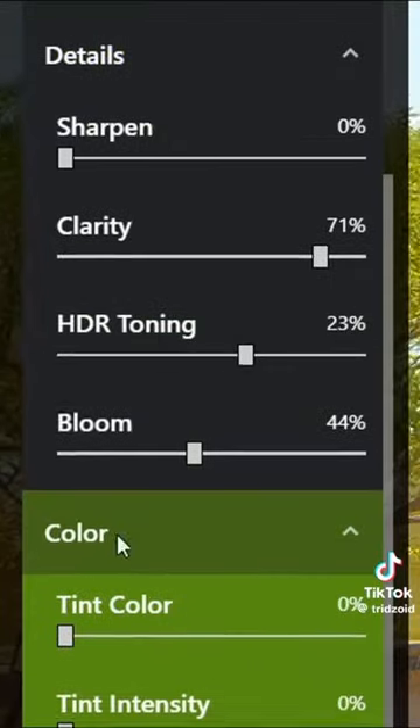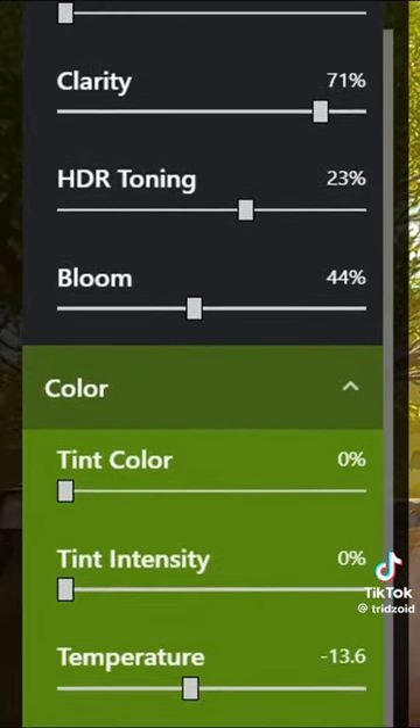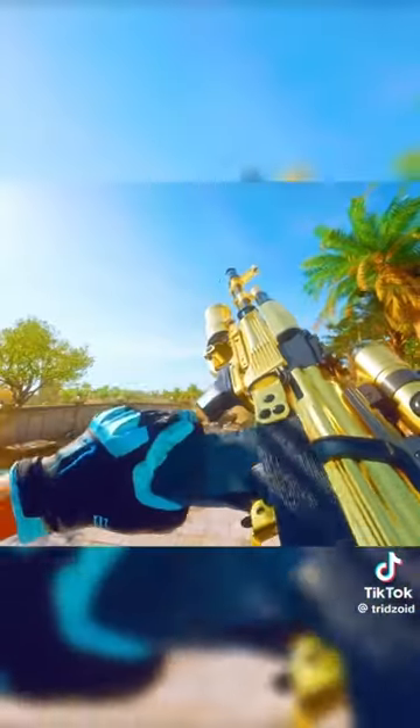You then want to add the color, set the tint color to 0, tint intensity to 0, the temperature to minus 13, and then the vibrance to max of 100.